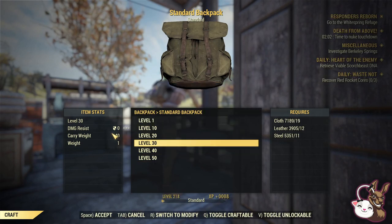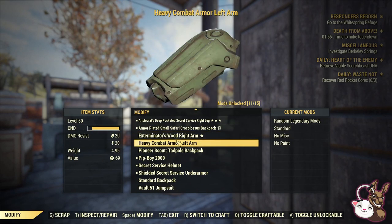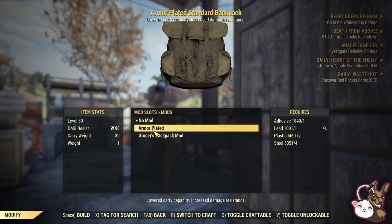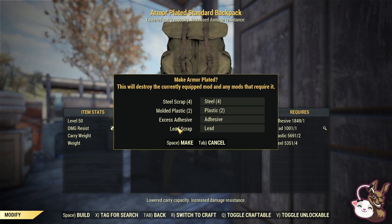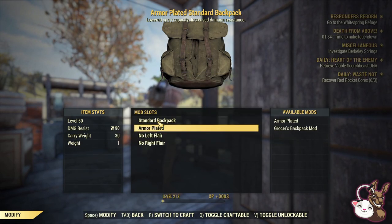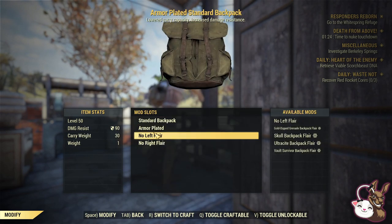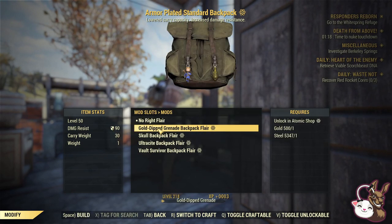Once you have created it, go into modify and you will see the backpack here. You can add your normal mods, but the one I like is armor plated — what that does is give me an extra 90 damage resistance. I do lose 30 of the carry weight, however I feel that is pretty important. Some people prefer the one that gives a food weight reduction of 90%, which is great if you carry a lot of food, but there are lots of perks out there that mean you don't need to carry that much food. You can also add whatever extra side attachments you've got — I normally choose one of the Vault Survivors, and I like my gold-dipped grenades.